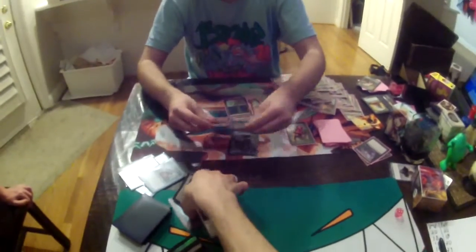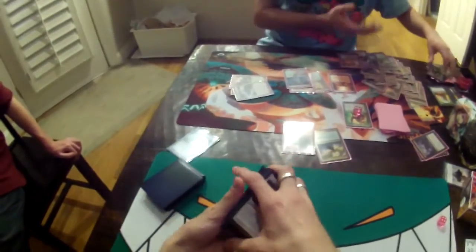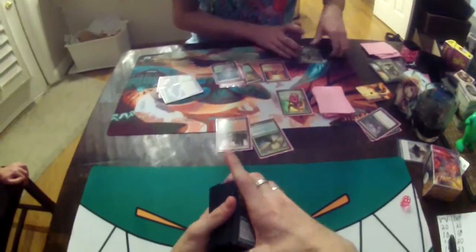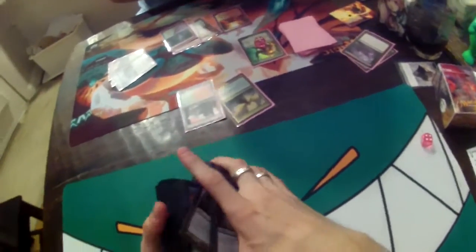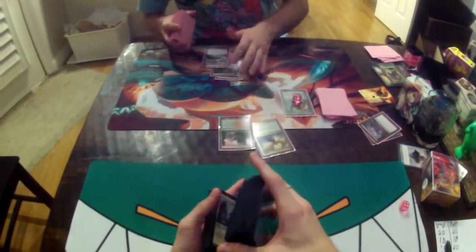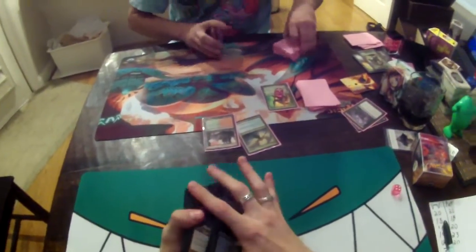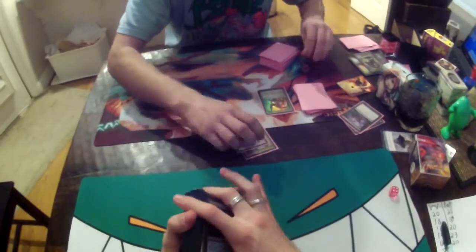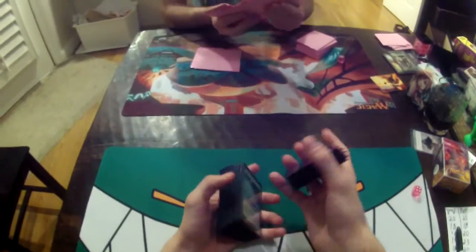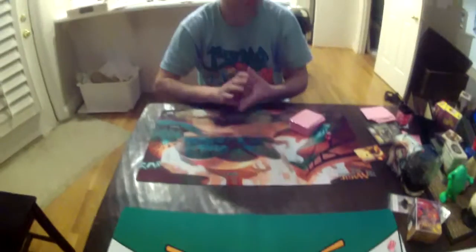My hand was a Sigarda and a Skaab Ruinator — I had Sigarda in my opening hand. I was stuck on four lands for a while, which is why I kept killing the Arbor Elf as another out. Once I had the go-ahead to resolve my Dreadboard — when you didn't counter my Unburial Rites — I knew it was time to start drumming in important threats. I think you played that very well. Once I ran out of answers, you punished me for it. That's how you beat control with a midrange deck.